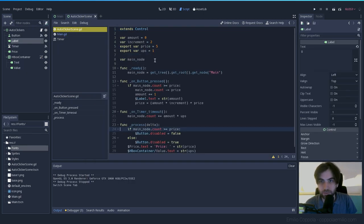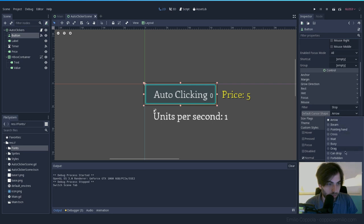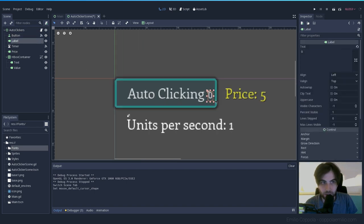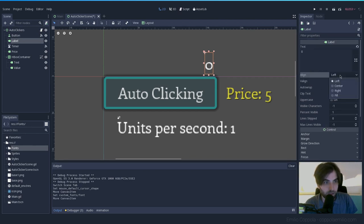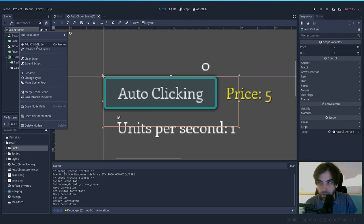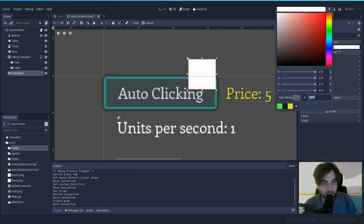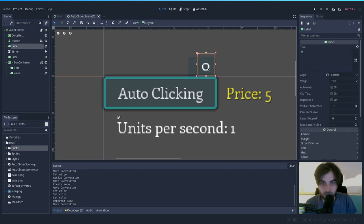For the auto-clicker, let's set the mouse cursor to Pointing Hand as well. For the count label, let's apply the same font — Custom Font, load the same one. Set alignment to center so it doesn't shift position. Let's add a ColorRect behind the label and button, matching the background color of the button, and move it behind everything.